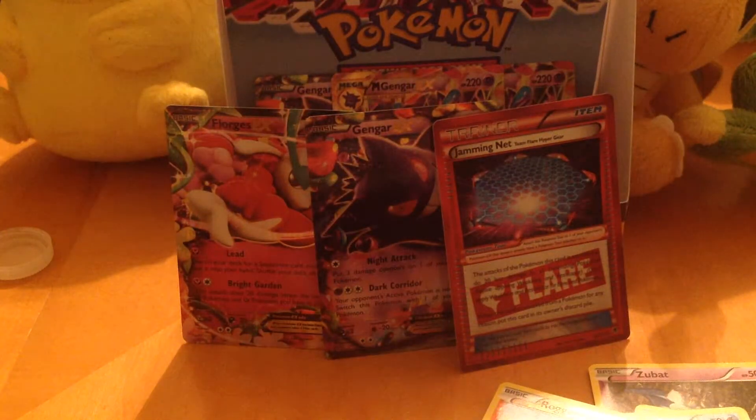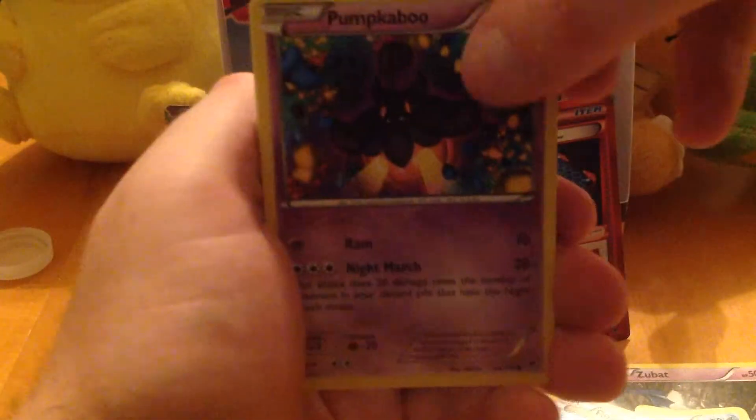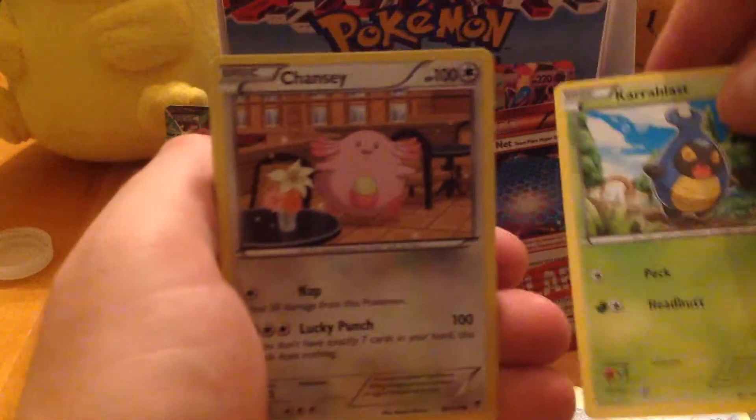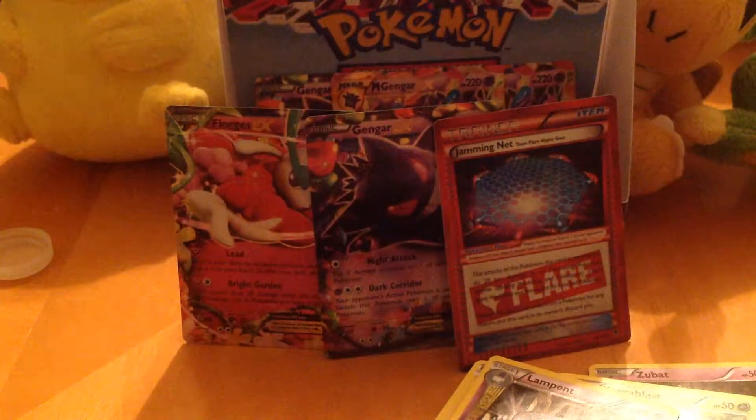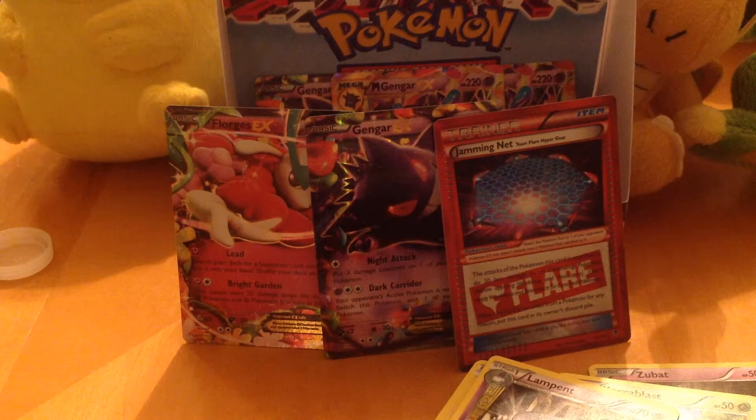We have about six packs left — let's hope we can pull Aegislash. Aegislash, Aegislash, Aegislash — Roggenrola, Pumpkaboo, Joltik, Shelmet, Chansey, Lampent, Mystery Energy, Battle Compressor, Xerneas, and Yanmega. I have like eight Yanmegas. Yanmegas and Pumpkaboos — I'm playing Yanmega Pumpkaboo because I've got so many Yanmega, Gorgeists, and Pumpkaboos. It's insane.